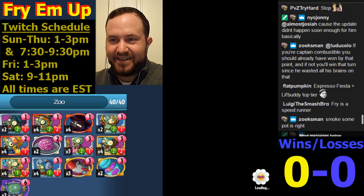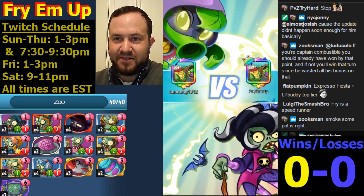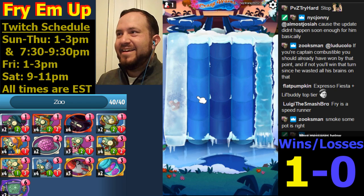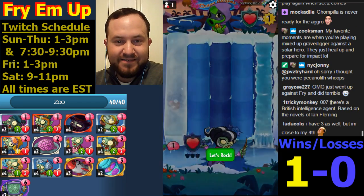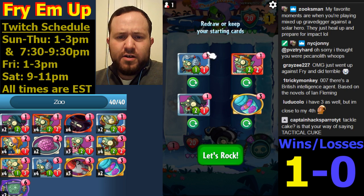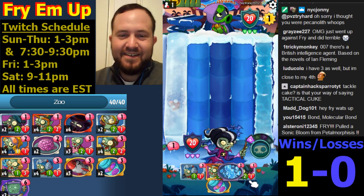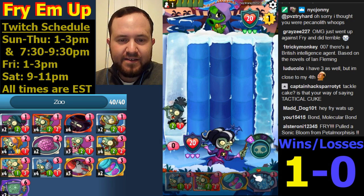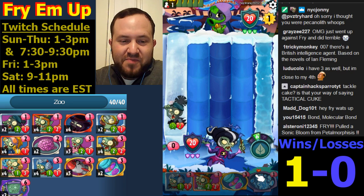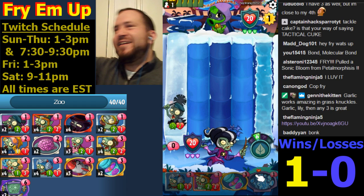Speed runner - are we speed running with this deck? Give that man a speed runner. Bond - molecular bond - that was Austin Powers, for some reason I don't know why I got into that. He needs a Bonk Choy to save himself from the massive amount of damage going on over here. You pulled a Sonic Bloom from Petal Morphs? That's pretty awesome. We got the Going Viral from the Mad Chemist - we called it. Then the next day we had Garg Feast and got the BM value.